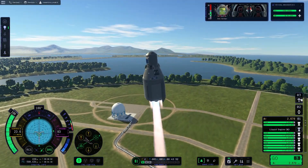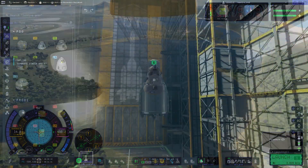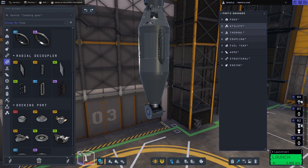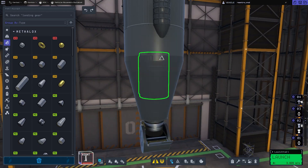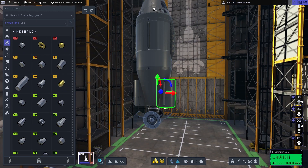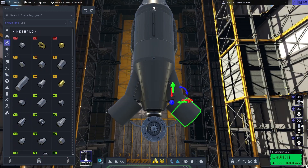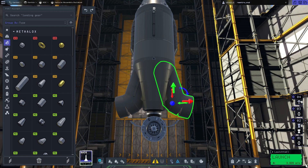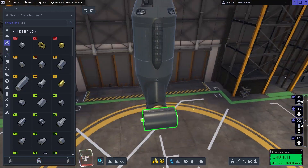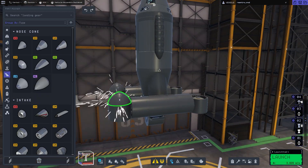I'm not terribly good at that. Testing was also important - I tested the thrust to weight ratio by lifting off on Kerbin, because Tylo's gravity is almost as high as that on Kerbin. With all that said, the whole lander turned out to weigh over 150 tons. There were some unexpected difficulties through this mission and the end didn't turn out the way I thought it would.